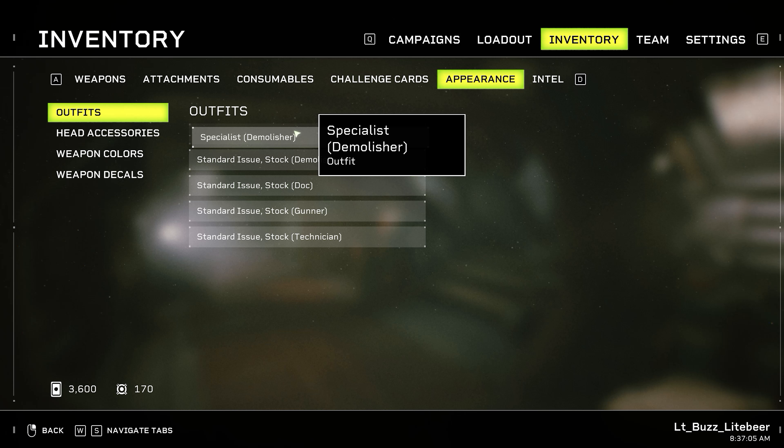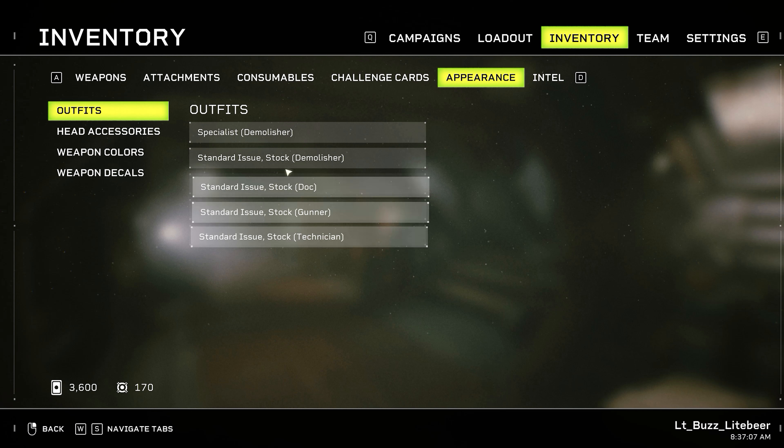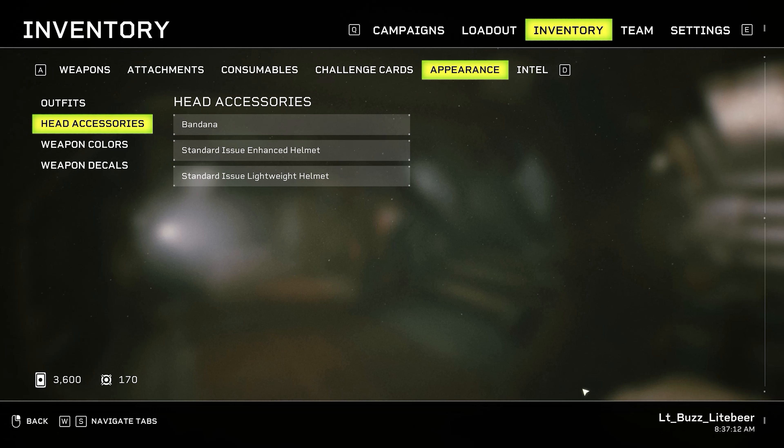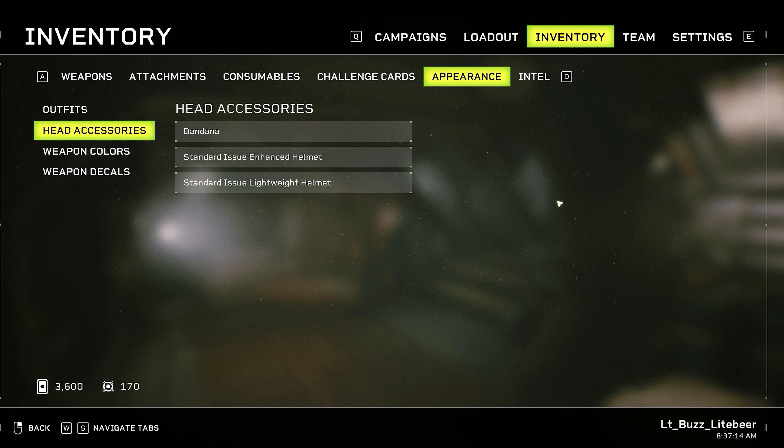I'm going to jump in here and check out the cosmetics very quickly. I guess you can't do it through this menu. I'll have to do it somewhere else. Oh well, it'd be nice to be able to see it right there, wouldn't it?